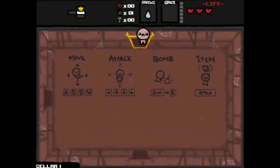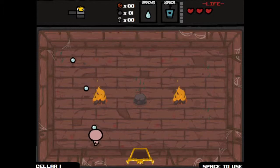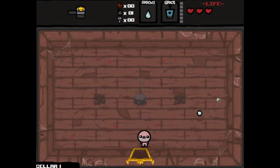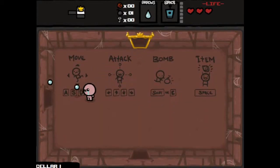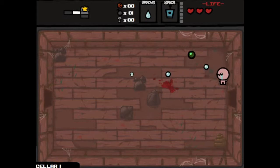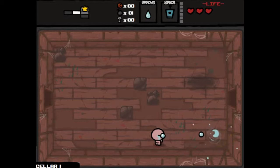Got an item room right off the bat, so that's a good start. Although it's the teleport. Sometimes that's nice, but for the most part I'd prefer a damage up at this point. I guess we'll just give it a shot, see how we go. If we get in a tight spot, maybe we can use it. And that wasn't very good, although we didn't take any damage, so at least that's a good start.